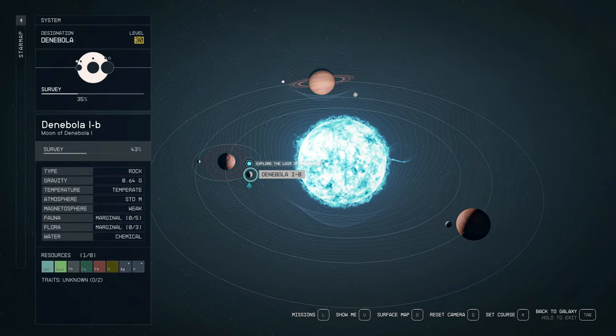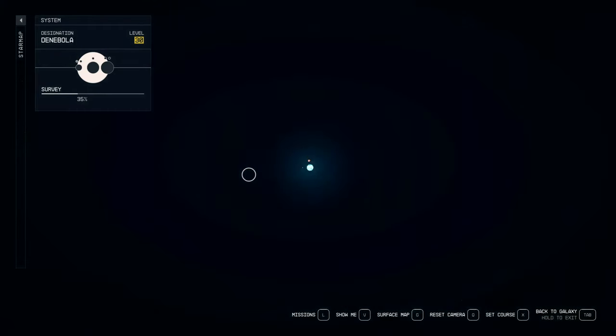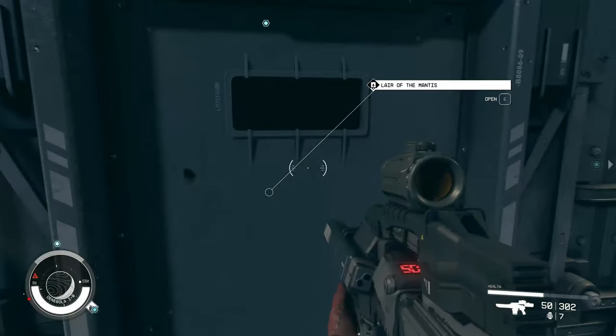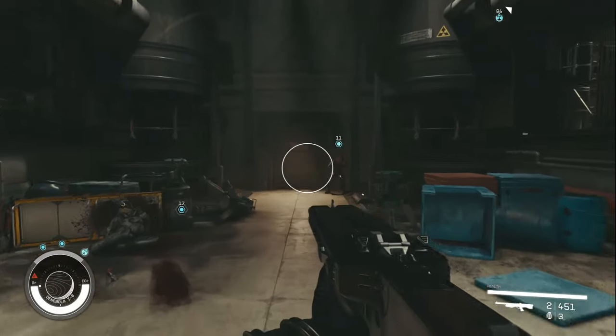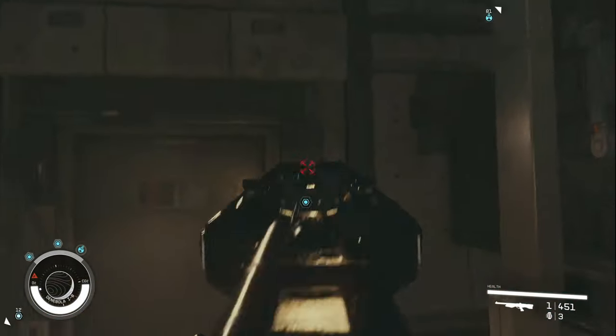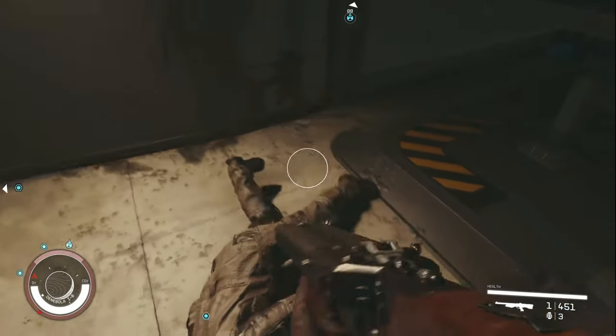You're going to clear out the outpost, and once you go ahead and clear out the entire thing, it's pretty linear. There's going to be this little rat here — he sucks, he tries to rob you or fight you. It doesn't matter what you do, so just go ahead and kill him right off.